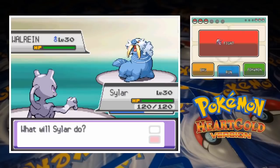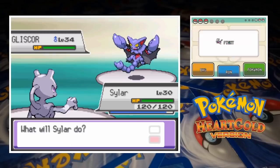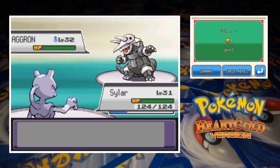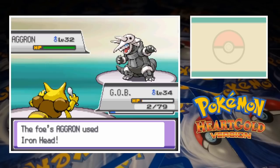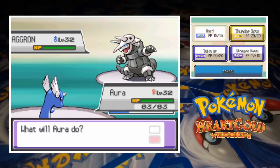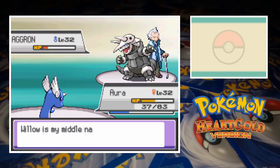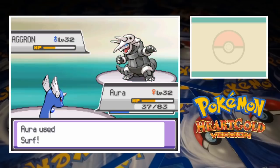The Mahogany Town gym leader sends out Walrein first and Siler just obliterates him with Thunder. Pryce then sends out his Gliscor and a Blizzard just blows him away. Last up is Aggron. Wanting to use our whole team, we switch out to Kadabra — a single Iron Head destroys the psychic type, which isn't ideal, but there's basically no way we're going to lose this. Dragonair is up last and Surf is almost sufficient to hand us the win. Aggron survives in red health, but after an Iron Head Pryce uses a Hyper Potion to heal him right back up. That doesn't end up mattering though, as a critical hit Surf wipes out Pryce and gives us the Glacier Badge.